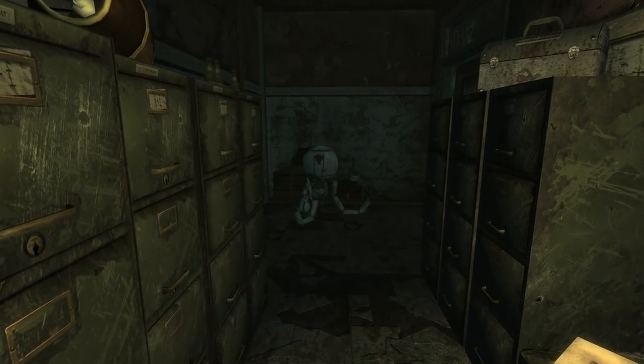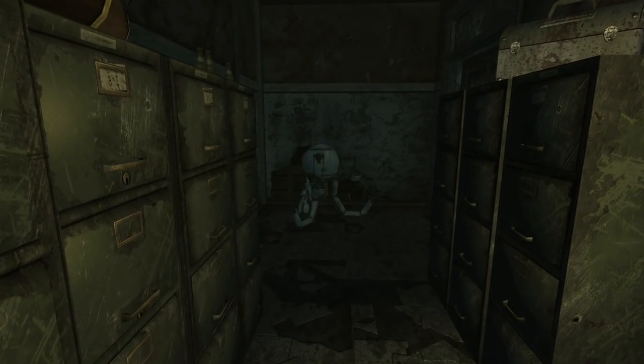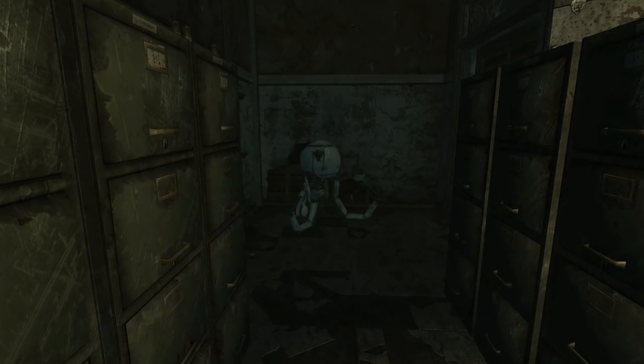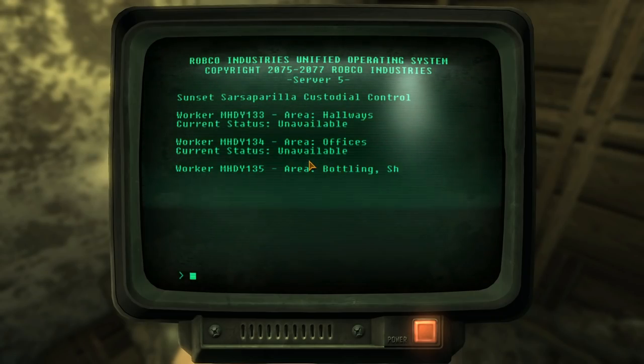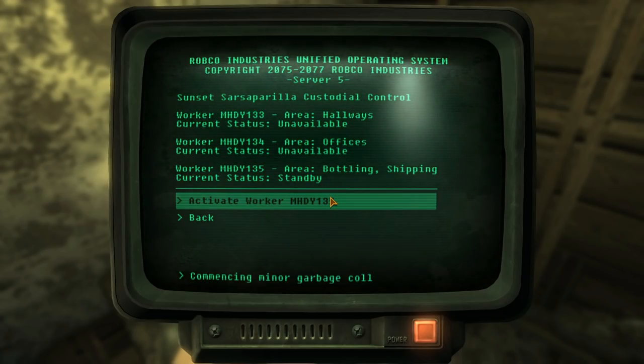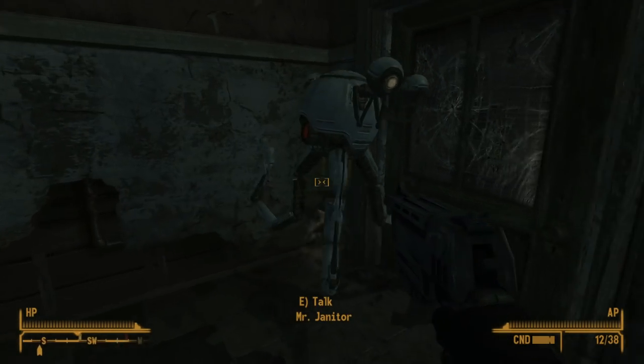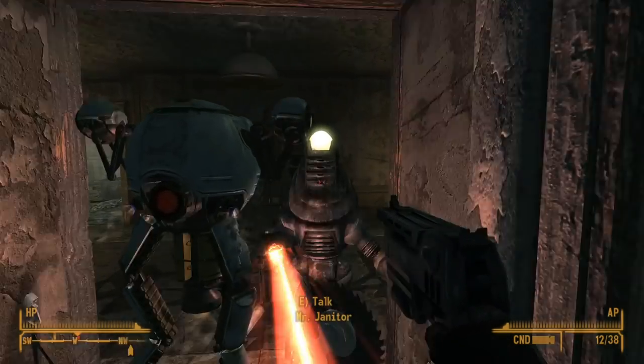Inside the maintenance closet, we can find Mr. Janitor. This Mr. Handy model was used to clean the building before the Great War, and he is still in remarkable condition. Hacking the average locked terminal on the other side of the room will allow us to start Mr. Janitor's routine. This can be quite rewarding for people who have the patience to let him finish his job.